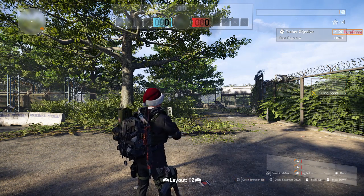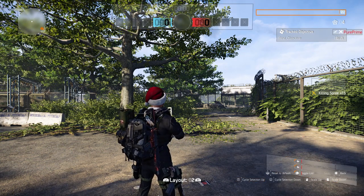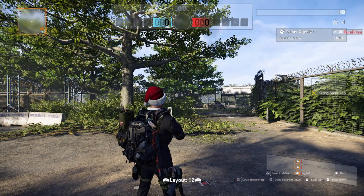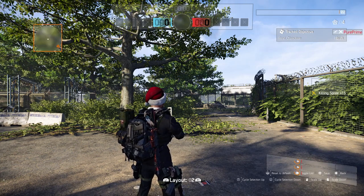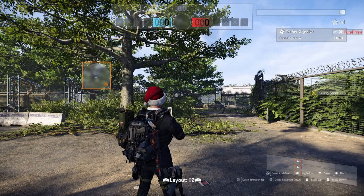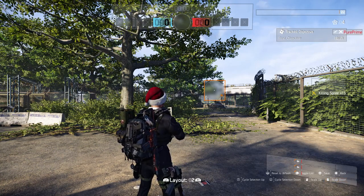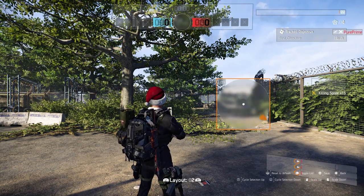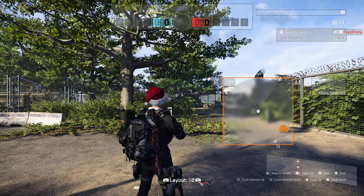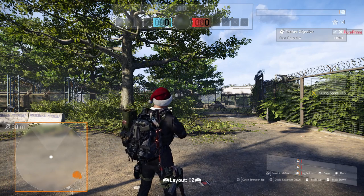When you press the button down, you can jump to every piece of information the game gives you, so you can change whatever you like. We're here for the map of course. You can place it wherever you like — you can make it smaller, or you can make it hella big. Let's do that and I'll show you how this works.